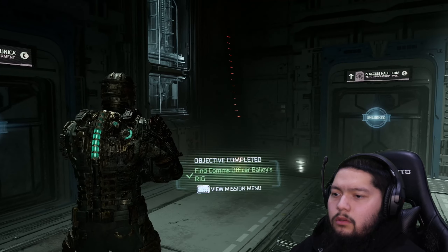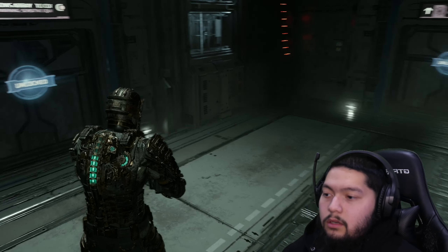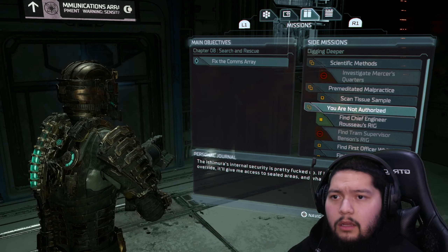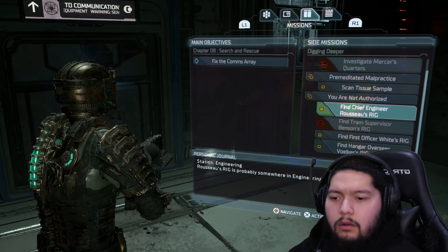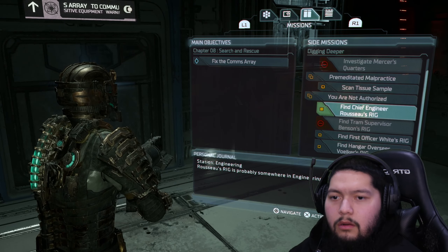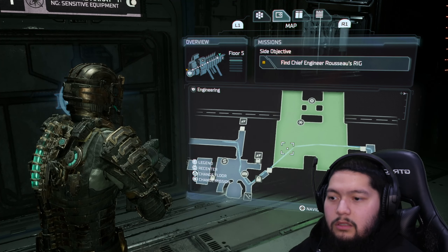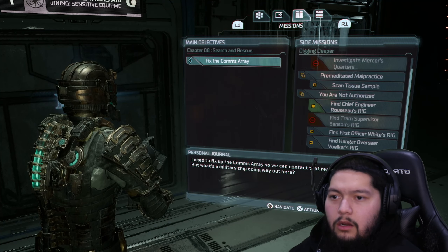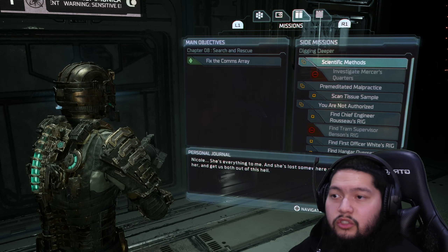We got Bailey's rig. Now it wants me to find Chief Engineer Russo's rig — but that is not the main objective. I didn't know that we could track it on the map like that. Oh damn, I can see all the way where that is. How do I untrack it though, because now it's in my way? Okay, so I can only track one at a time it seems.